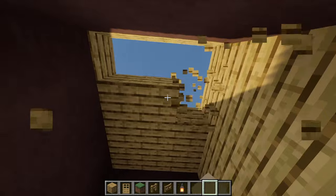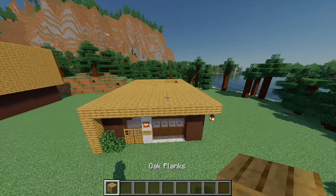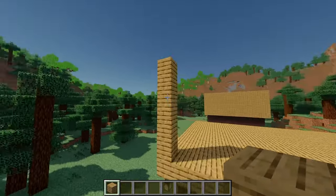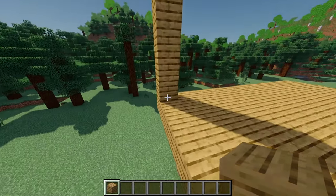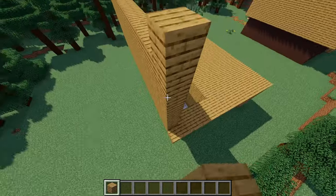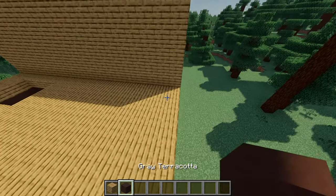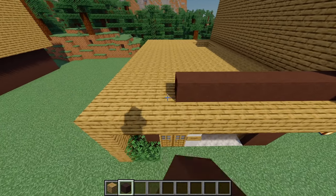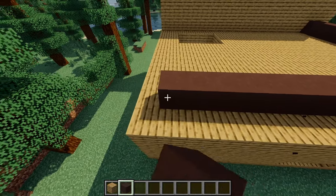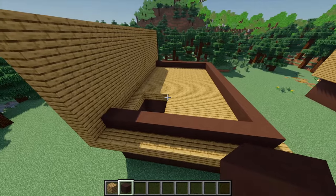Now let's start the second part of the building. Grab some oak planks and from this block build up six blocks, then build this all the way along until meeting the end. Once all this is built up, grab some gray terracotta and build all the way across, one block away from the end. Rotate around, build across again leaving one block from the end, rotate again, then build until it reaches that point. Build this up so it's six high in total.